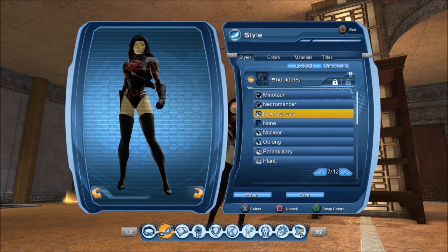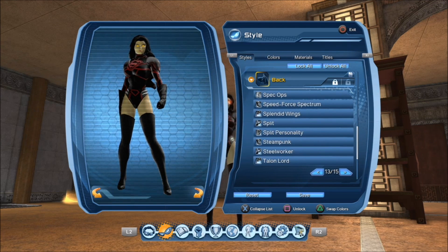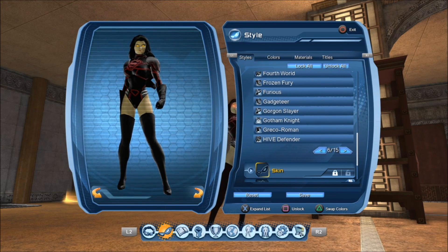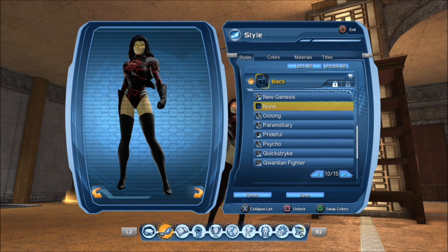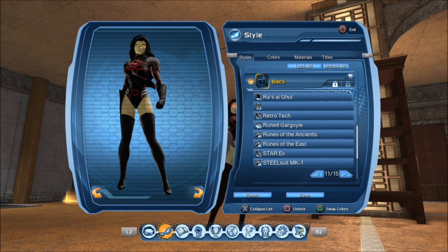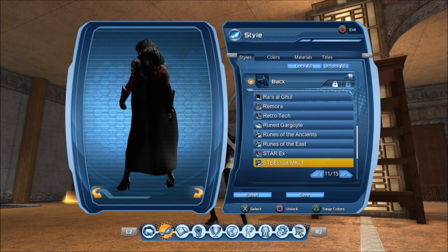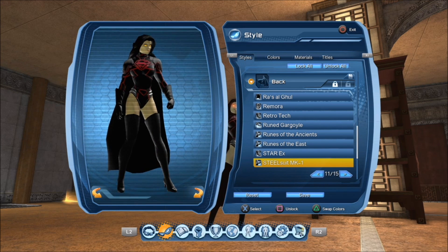For the back piece, to finish this off, I chose the Steel Suit Mark One. It's literally the same style and design as the House of L War Suit — they both have the same design, so I just chose the Steel Suit Mark One. It really just gives a bit more of a... it adds a bit of royalty to it. I like this design.